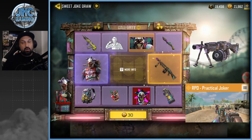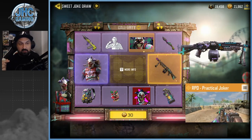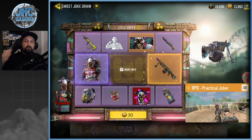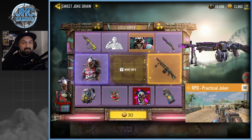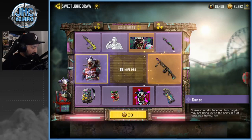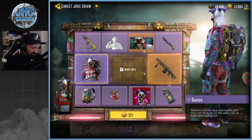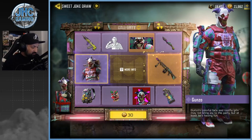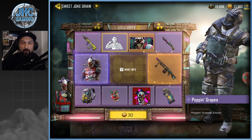The RPD is probably the last item in the lucky draw. It's a legendary, it's pretty cool, it looks great and the animation is really nice. But if I get everything else except the RPD, maybe for the first time I will skip that one, because I know I'm never gonna use it. The soldier skin is really cool though — like a scary clown man, it's really nice. And also big surprise, there's an emote called Popping Grapes.